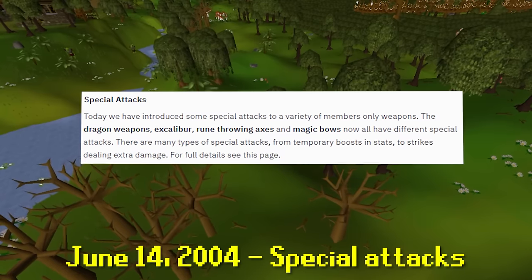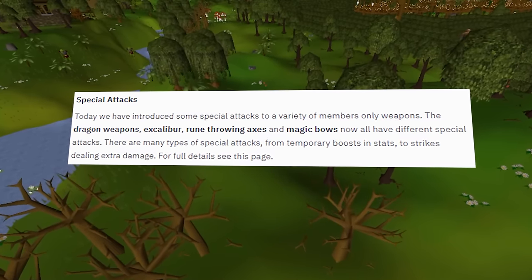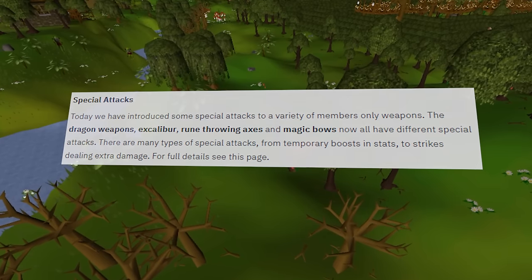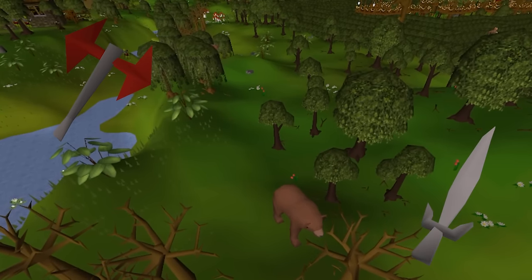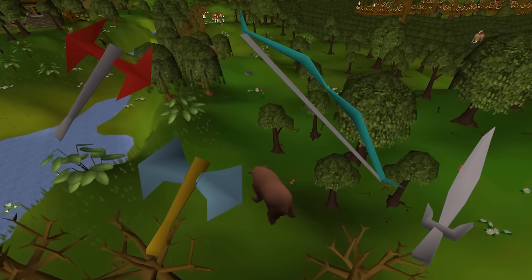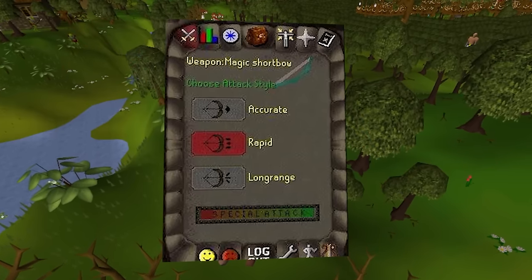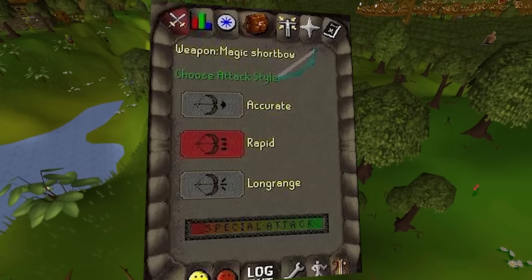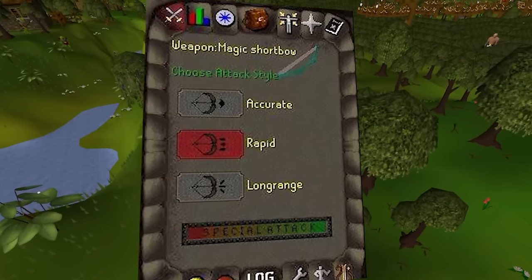On June 14th, special attacks are now released into the game, or special moves as they once referred to it in a teaser post. Upon release, the first items to get a special attack were all of the current dragon weapons, the Excalibur, rune throwing axes, and magic bows. Magic short bows used to have a special attack energy usage of 50%, and for the entirety of 2004 would stay at that energy usage until deemed too powerful in the early months of 2005.